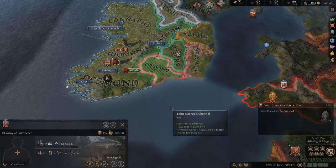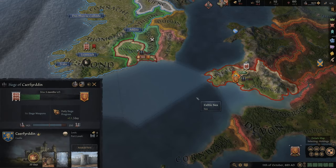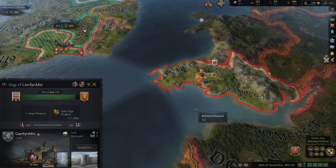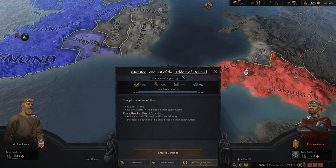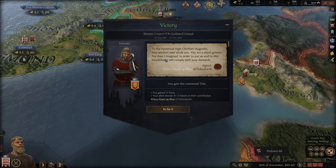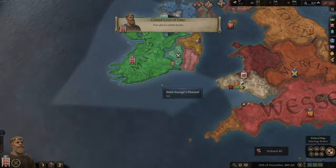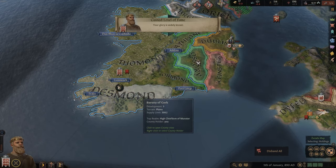He's still trying to attack something. Let's take his hometown as well. He's not able to get anything anymore - so few soldiers that he can't lay siege to anything. We've taken his hometown and that's it. We can enforce our demands - we gain 75 fame and allies get 75 prestige. 'To the hysterical High Chieftain Augustine, may wisdom ever elude you.' My glory is widely known. We've won and we have Ormond now. We are now quite a big realm and we are the Duke of Munster.